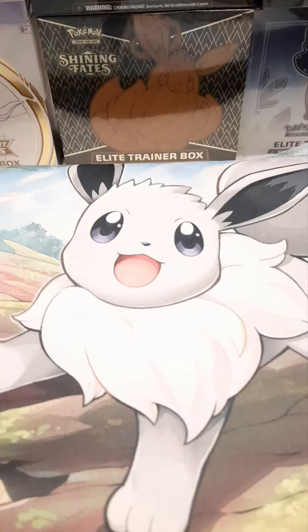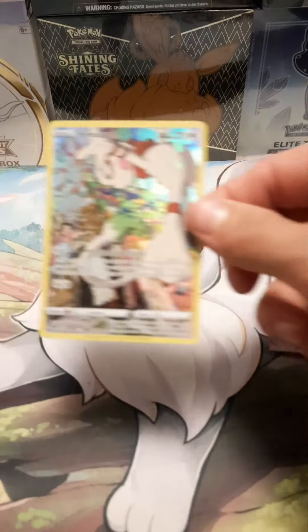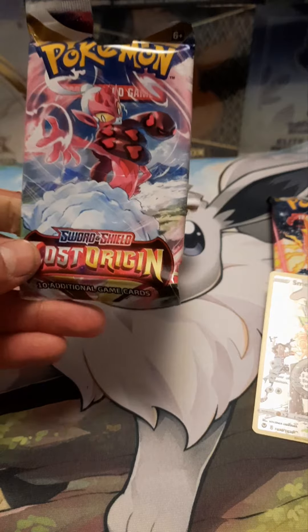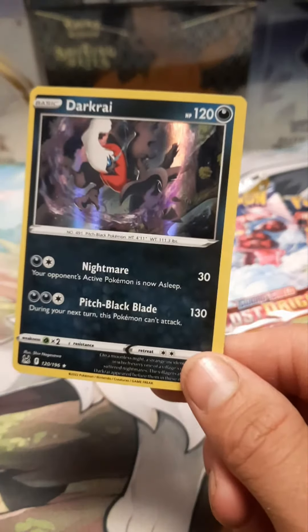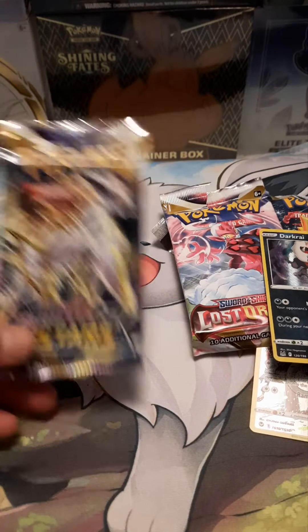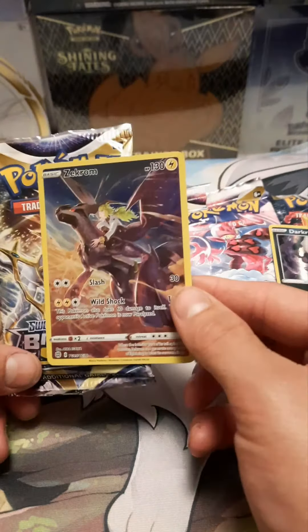We open up the box and we got a Silver Tempest pack, out of which we pulled a Smeargle. We also got a Lost Origin pack and out of that we got the Darkrai. And we got a Brilliant Stars pack and we got a Zekrom.